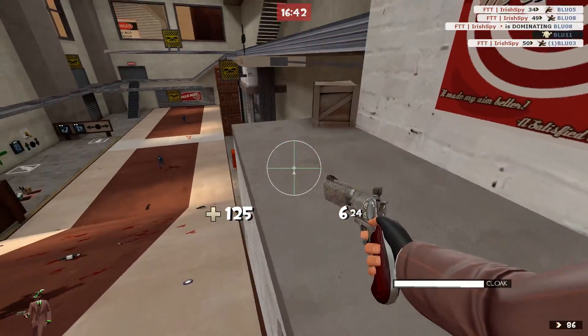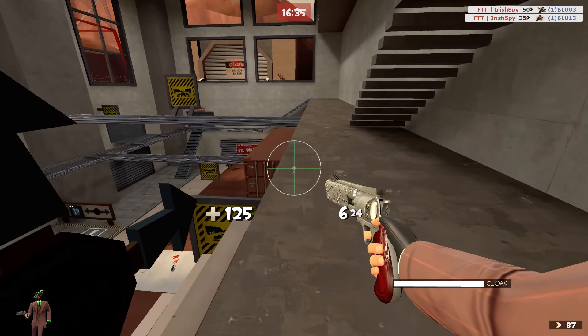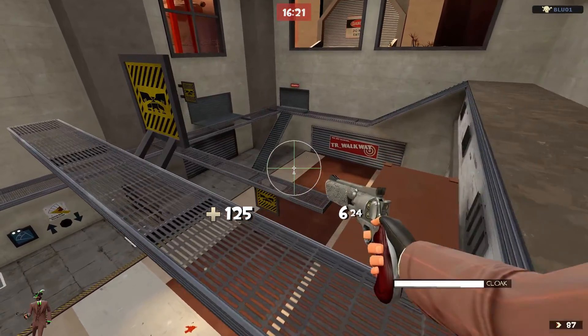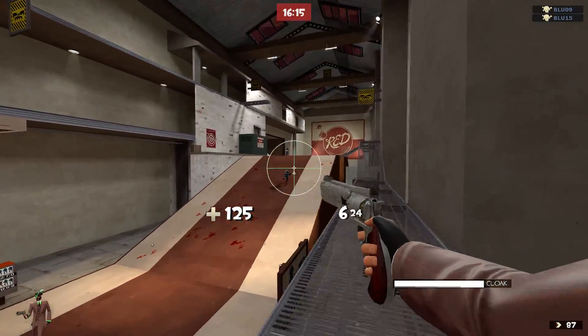I noticed there's not really a whole lot of good sniping-style crosshairs for Spy. Out of the stock crosshairs, the best one for sniping is probably if you use the crosshair changer with a combination of crosshairs 5 and 1 — that's probably the best. But this crosshair, which will show up as crosshair number 9 — you can also rename it whatever you want.